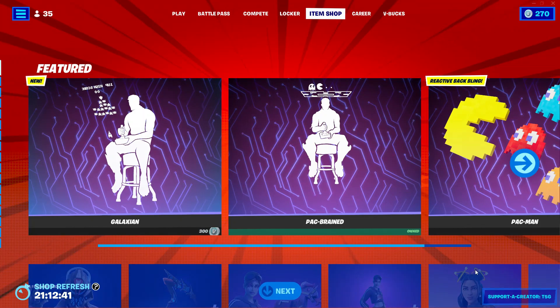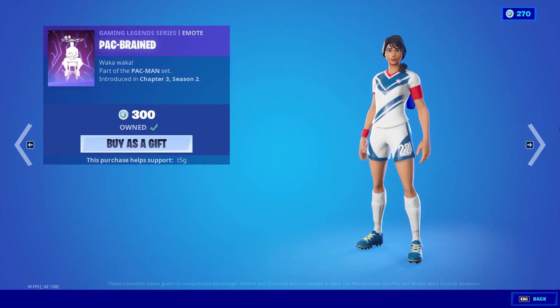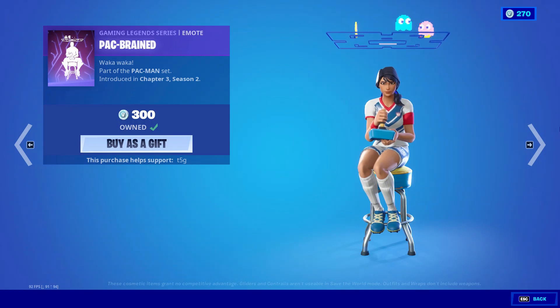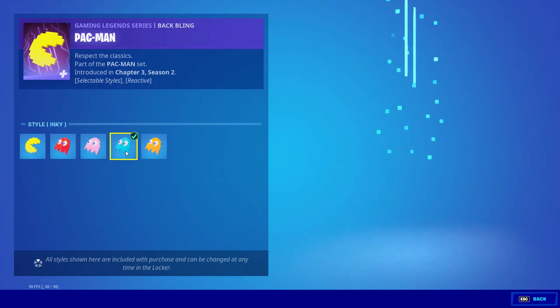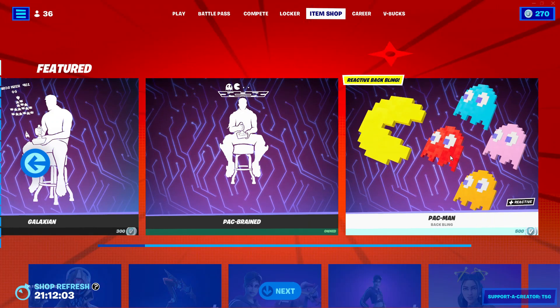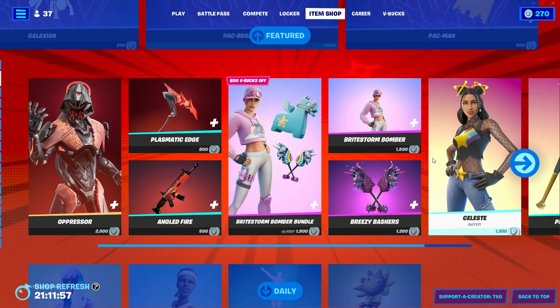Alright, I've also got the Pac-Brain emote back, along with the Pac-Man backblade bundles. And we also got the Pac-Man backblings with five different backblings for Pac-Man, Blinky, Pinky, Inky, and Clyde. To be completely fair, I forgot these were one backbling, because I think they could've easily sold the Ghosts and Pac-Man as separate backblings.